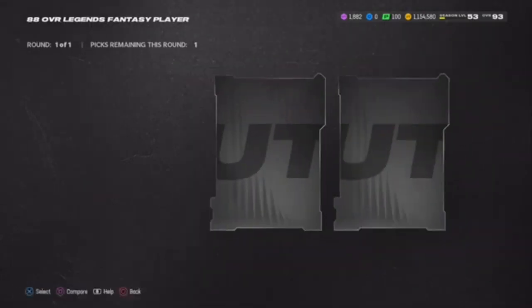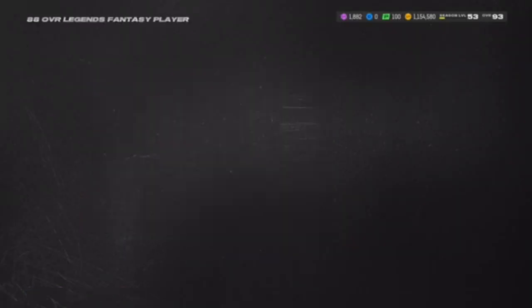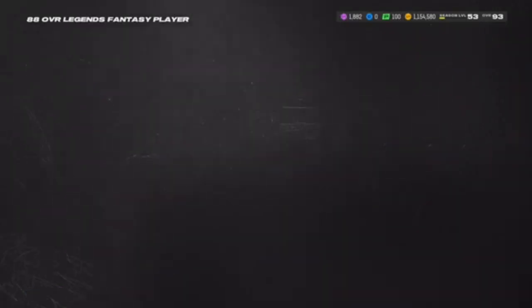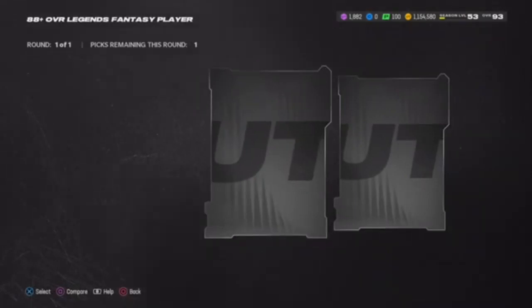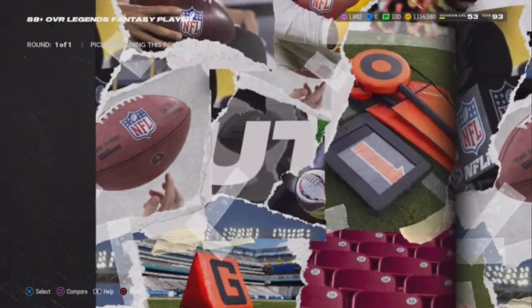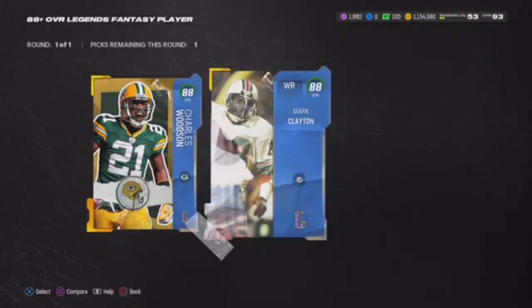Why is it not 88-plus? That is so damn dumb — these should be 88-plus. It's for y'all, man, but there's only one 88-plus, not two. Give me a 91, EA Sports! No way I just pulled Charlton — be serious, EA Sports. We already picked up Mark Clayton.